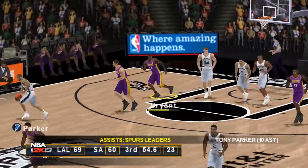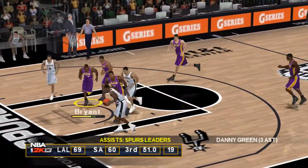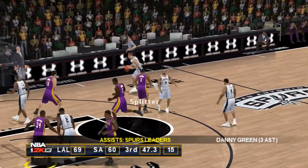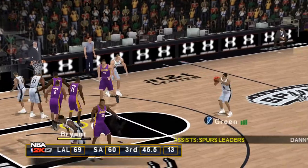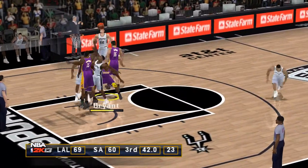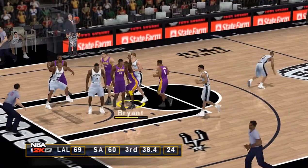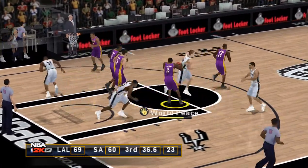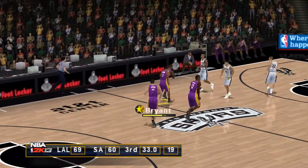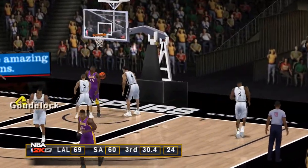To Parker, the Spurs with the ball, they're six for nine for the quarter. Dish, top of the key — to the right corner, to Green. Misfire on the three by Green. Nobody expects him to be an intimidating presence, but when he gets a block it motivates the whole team. Kobe Bryant.